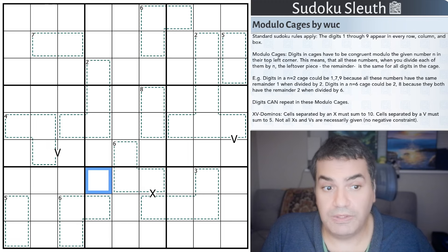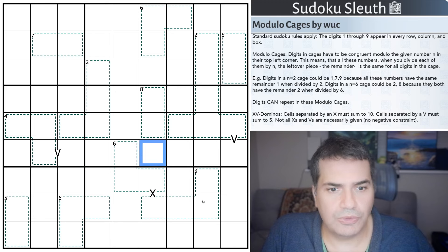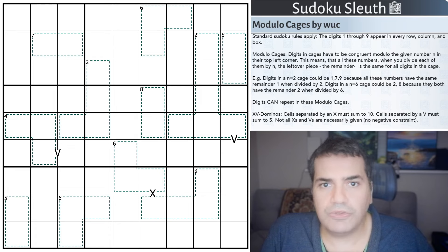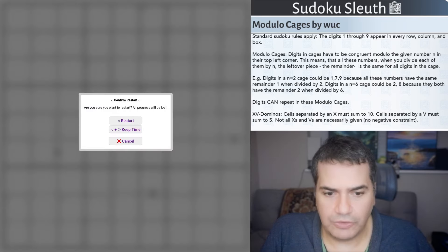Digits can repeat in these Modulo Cages - thankfully - because I'm already looking at this and thinking this is not going to be easy. It is a 1-star difficulty-rated puzzle, which is the one I picked so I can actually get to bed. Hopefully it'll be a quick solve. Good luck trying to solve this particular one - we haven't played something quite like this before. The link will be in the description down below, and with that said I'm going to restart the clock and see how I get on.